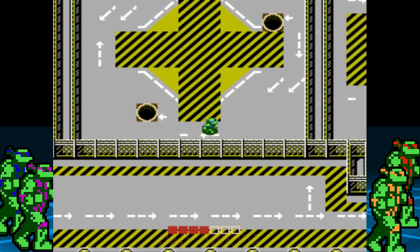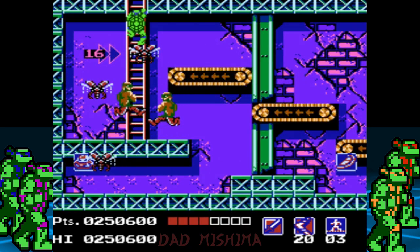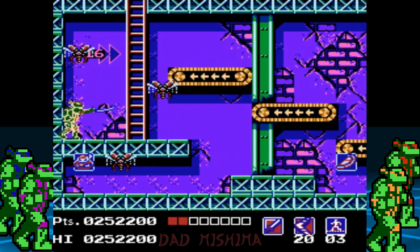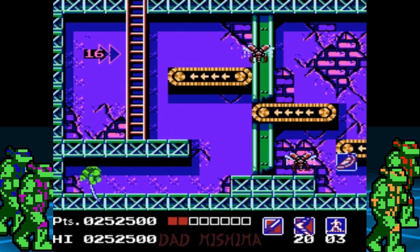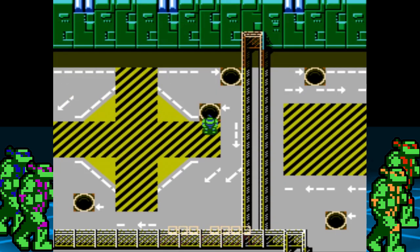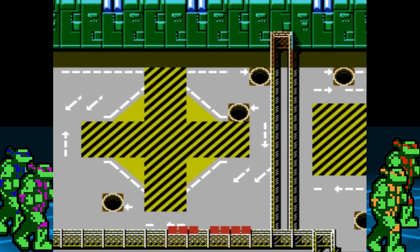Back in the overworld, head up and to the right to reach hangar 16. There's an invincibility item and a half pizza there. Use hangar 16 to replenish your health by respawning pizza.